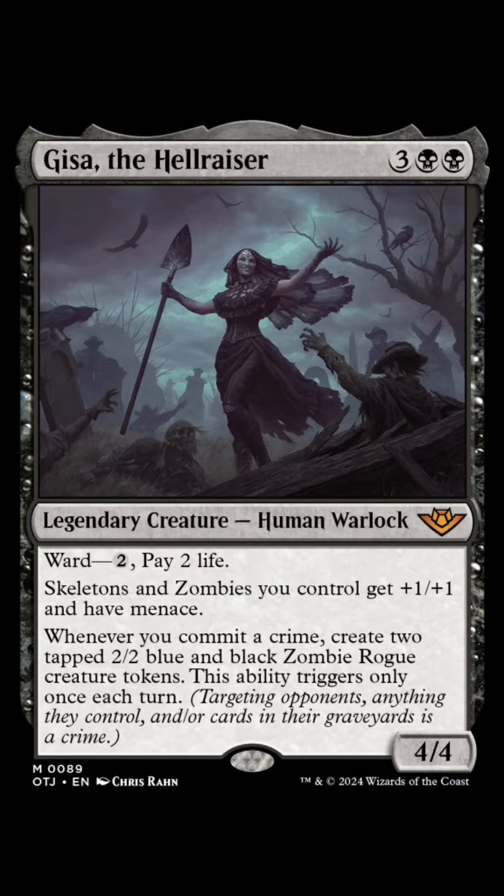Giza the Hellraiser. This is a really cool skeleton and zombie lord, giving plus one plus one and menace. Plus it creates 2/2 zombie tokens whenever you commit a crime.